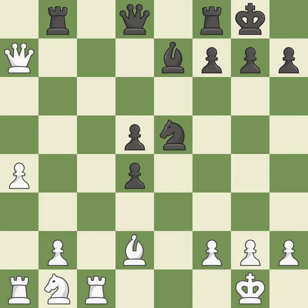Castling gets the king to a safer square out of the center of the board, while also developing a rook. Castling to the same side of the board as the opponent avoids some of the attacking associated with opposite-side castling. This stops the opponent from being able to win a pawn — it is best. This attacks a queen, winning a tempo when it moves away — the only move that works, a great move. The rooks are linked by this, making it easier for them to work together in the future — ideal. This attacks a rook, winning a tempo when it moves away — the only good move, a great move. This wins time by threatening a rook and forcing it to move away.